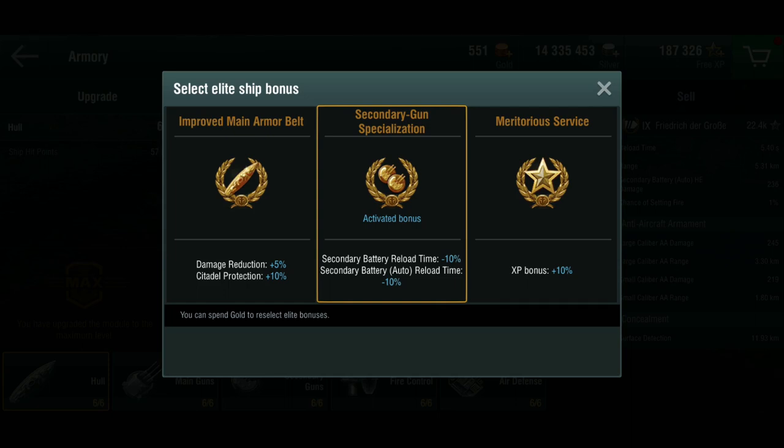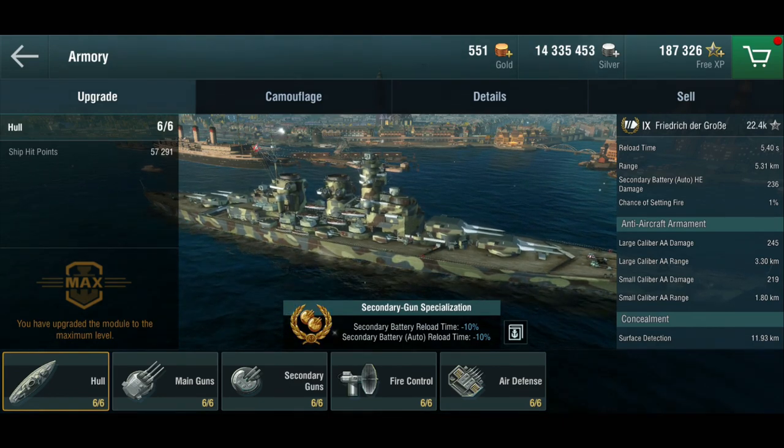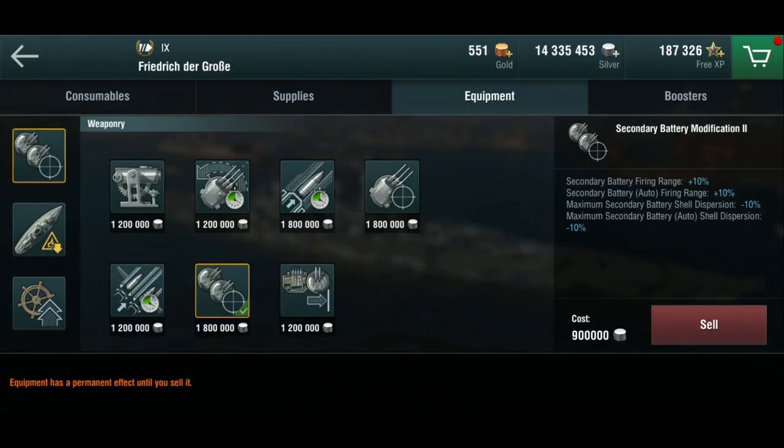This starts with the secondary gun specialization elite bonus, which reduces the reload time. The armor belt improvement would have been nice for better citadel protection and damage reduction, but in this case I'm going with offensive power rather than staying power. That frees me up for equipment — because I have the reload on the secondary, I don't need to go with a secondary reload module. We move to Secondary Mod 2, which increases firing range and decreases shell dispersion. This is noticeable against the Bismarck — the Friedrich has extremely tight dispersion, especially the 150mm secondaries, whereas the Bismarck's ones had a tendency to be a bit all over the place. These are much, much tighter.